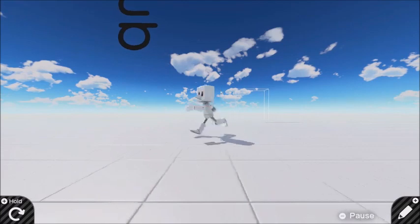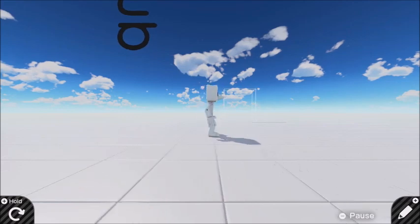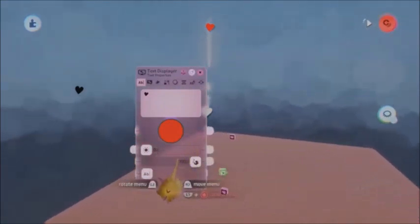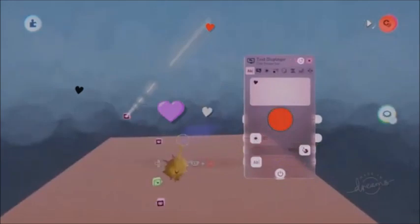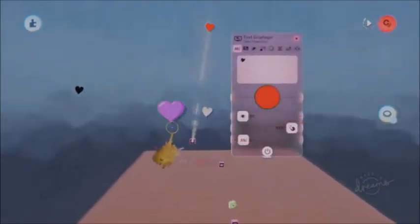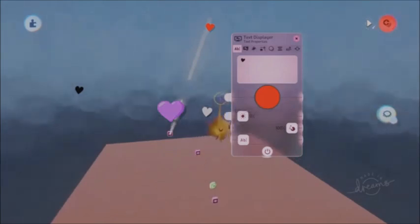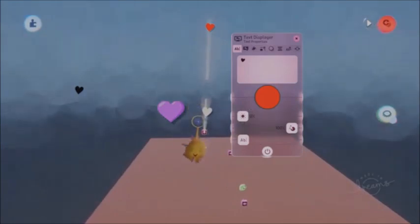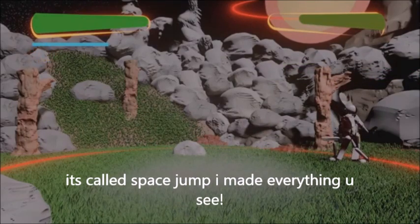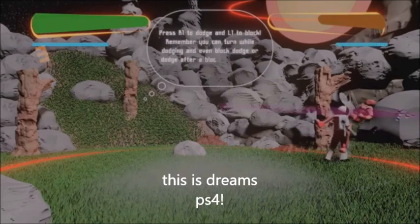Hopefully someone can figure out how to do more with it. I'm talking through my microphone on my PS5 controller. This right here is what emojis would look like in Dreams, just so you guys can see that. This is all that there is for this video — I hope you find it informative. Usually after three hits you'll fall down no matter what, but if you're blocking you won't faint, and you can dodge out of it.